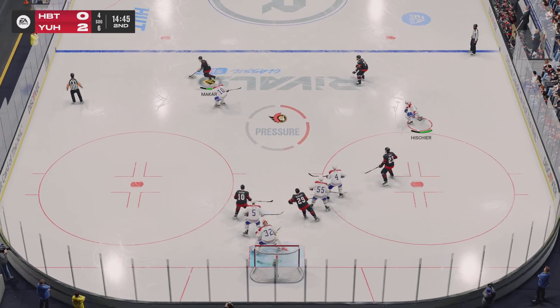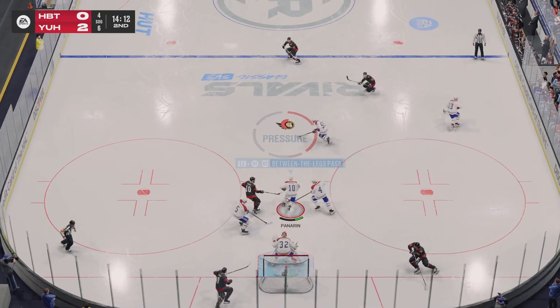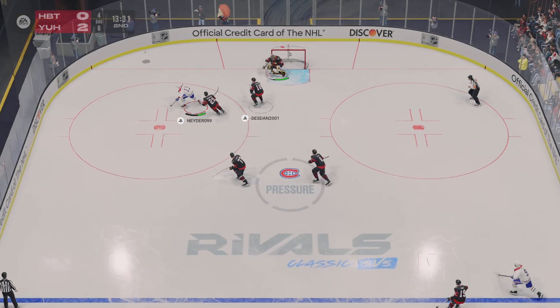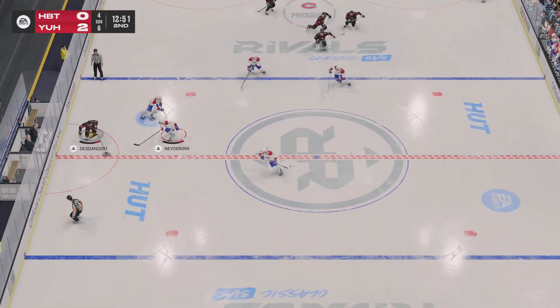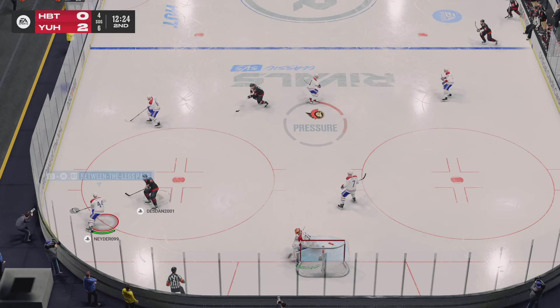Nice save — he didn't have trouble with that as he's able to read that quick release shot. Puck scooped up by Panarin, and now he moves it to Heischer. Shot and puts it right over the crossbar. Real difficult to get to the middle of the ice — often you pay the price. He's got a golden opportunity from the slot area and just misses.